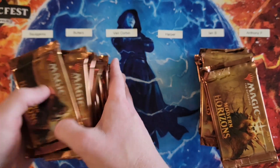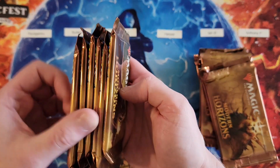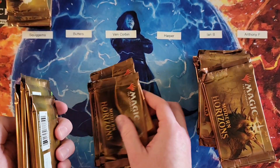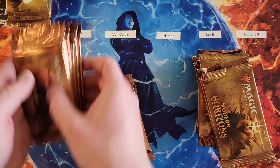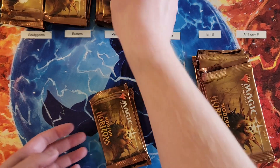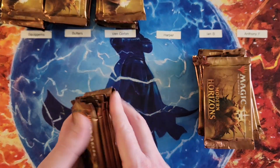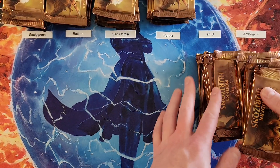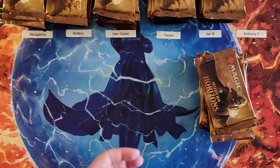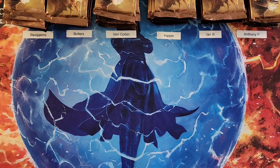It doesn't matter whether you're going for the high or the low. So we've got Squigs, Squiggums, Butters, Harper, Ian, and six for Anthony in the caboose. Good luck, everybody.